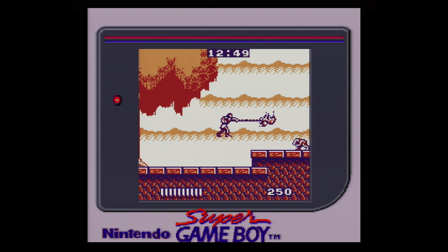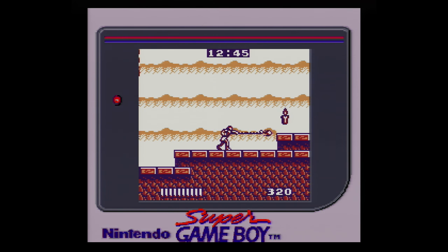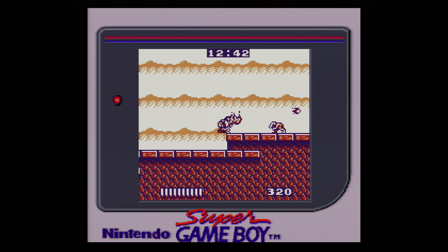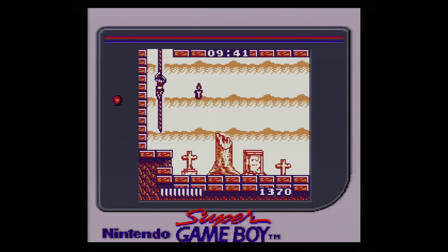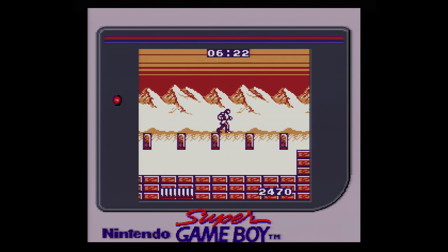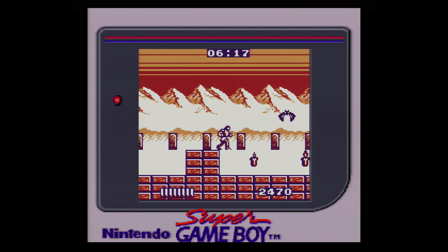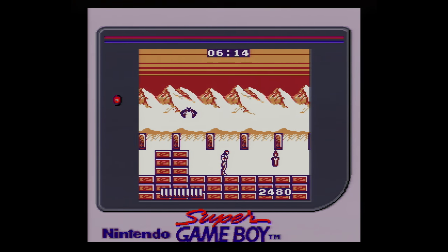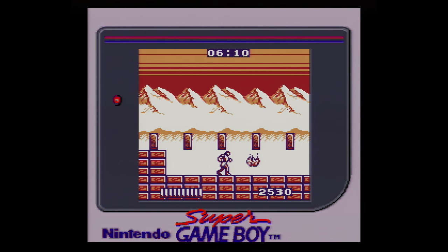The opening level takes place in a forest setting, and it is here we learn the main mechanics of the game. Christopher Belmont can use the vampire killer whip, jump, and climb up ropes. Like the other 8-bit titles, the jump is static — whether you hold the jump button or tap it, the jump arc and height is exactly the same, with no mid-air control. If you're not familiar with the series, this will feel a bit stiff at first, but for veterans of the classic games, this should be no problem.